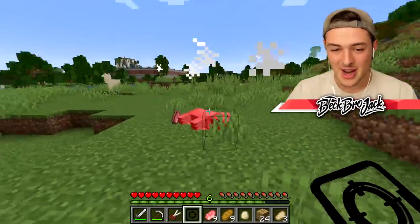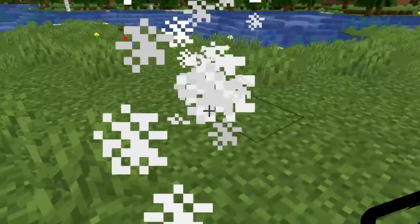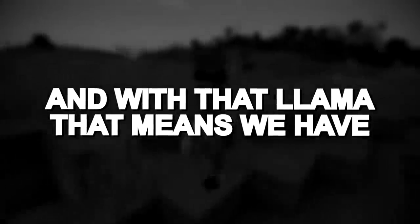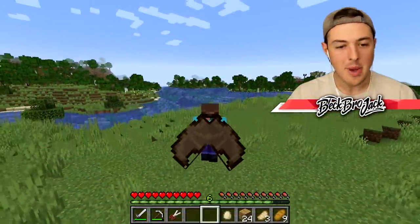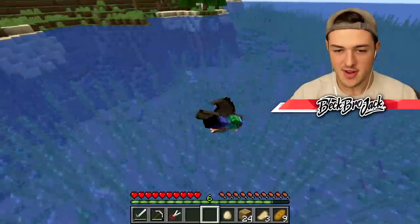This thing is gross. Get away from me, pig — you want to get in a spitting match with me? That's what I'm talking about. This thing is powerful! With that llama, that means we have five out of the 15 different mob parts. Let's swap over to my bat wings and go get revenge on one of the mobs I wasn't able to get earlier.